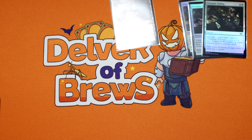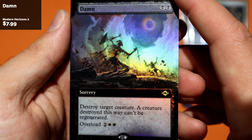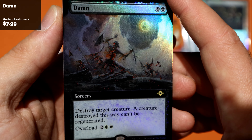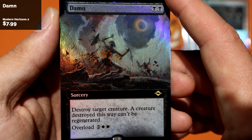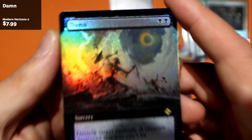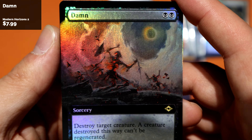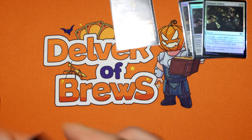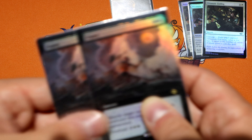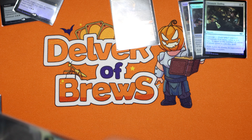Up next, Damn — a card you see way less often. Prismatic Ending was definitely better, but I still think Damn is cool and the art is pretty awesome. Got two of these; you don't need a full playset since you're never really going to play a full playset, so save some money.